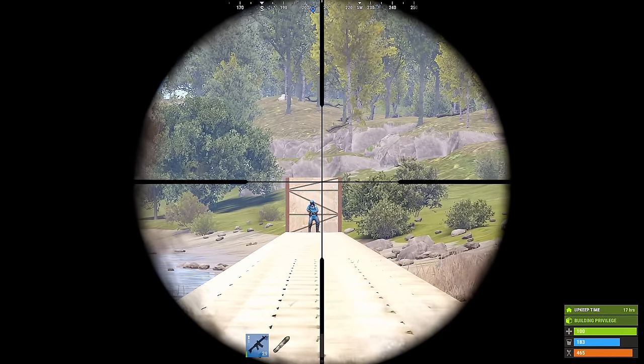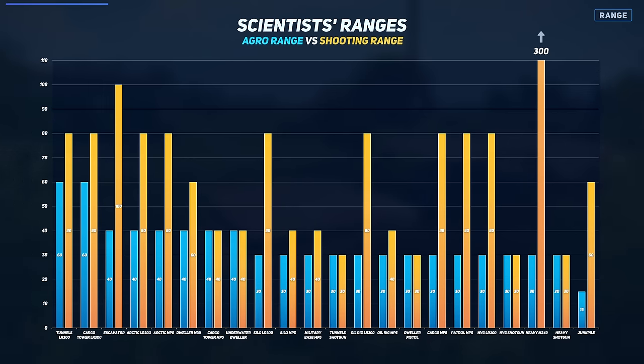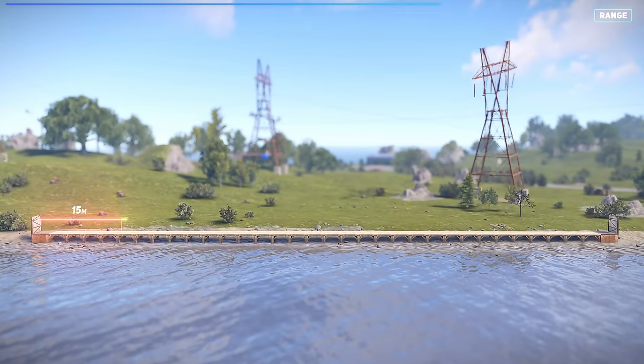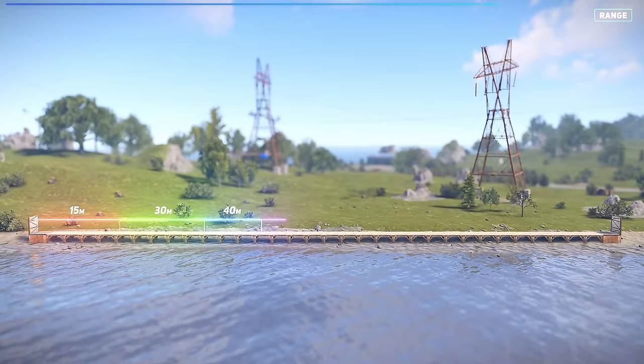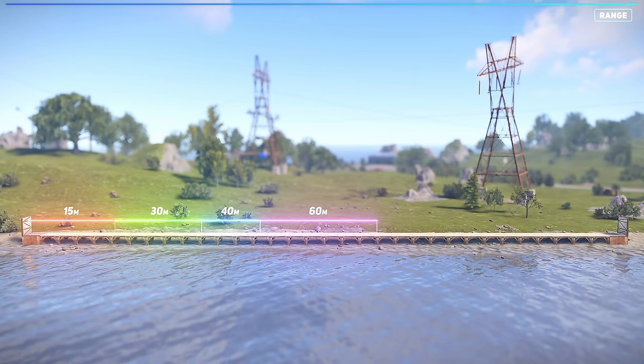Scientists have varying aggro ranges based on their type and weaponry. The aggro distance determines when a scientist will be alerted to your presence, while the shooting distance is the range at which they can return fire if attacked. For example, the four aggro distance ranges are 15, 30, 40, and 60 meters. These distances give you an idea of how close you can get before being detected.